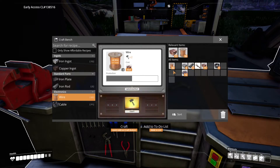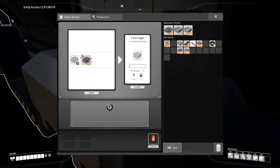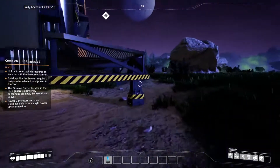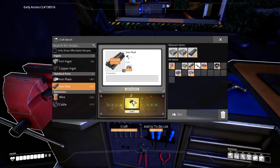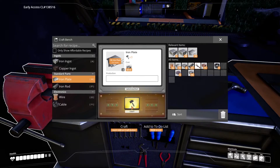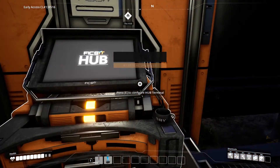It looks like we might have enough copper — that's exciting! We need 20 wire, 20 iron bars, and 20 plates. The beginning of this game is fairly slow; it's a lot of manual labor. We'll make 20 iron rods — you can never have too many rods at the start. Great, we didn't have to actually go get the copper because of that lucky copper node at the beginning.